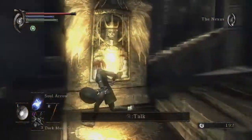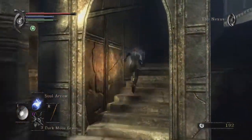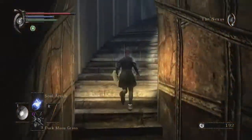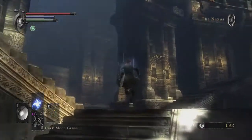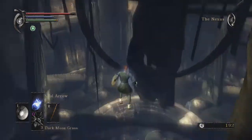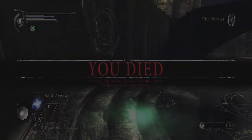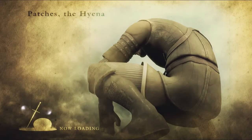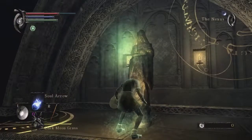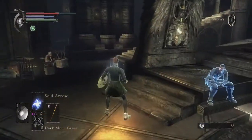The natural progression is to go to 2-2, finish that, and beat Flame Lurker. But he's really aggressive, and I want to beef up a little bit before I face him. So I think I will do the Tower of Latria. It's my favorite area. I think we're good enough to do it. Hopefully.